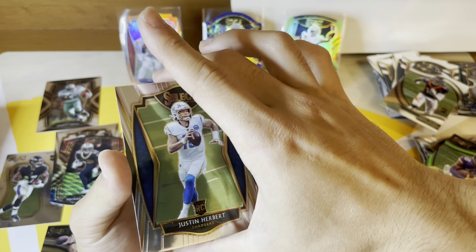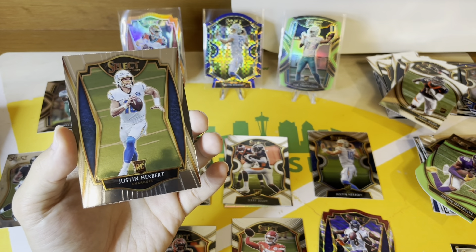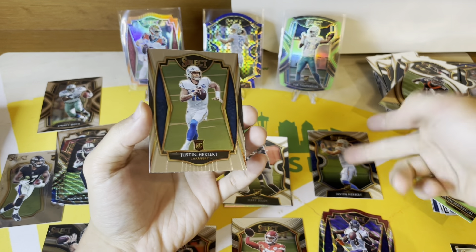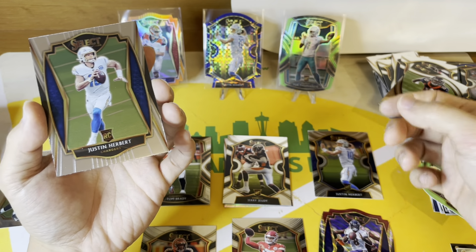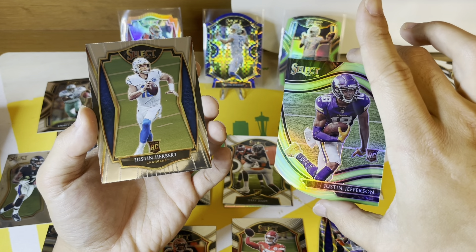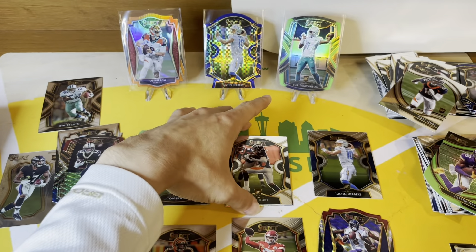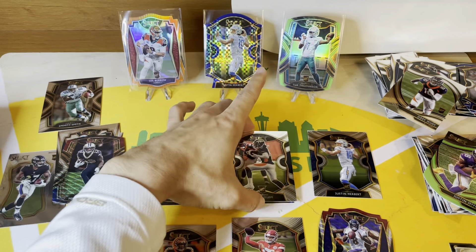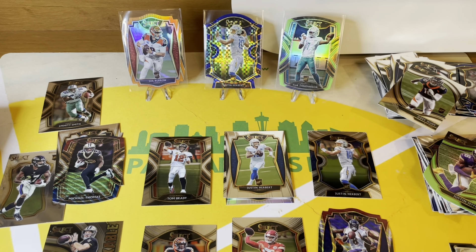Another Justin Herbert premier — wow. What can I say, guys? I was hyping up this product and you can see why. This is more Herbert than I pulled out of six hobby boxes — are you kidding me? Justin Herbert concourse, Justin Herbert premier — second rarest rookie parallel. Field level Justin Jefferson green, Brandon Ayuk silver premier level, Tom Brady club — it just doesn't make sense how loaded up this retail stuff is.